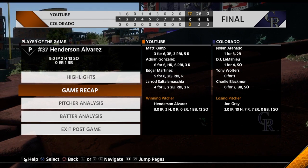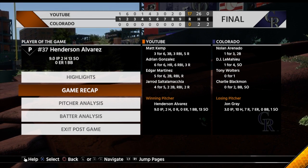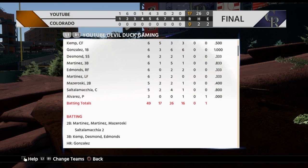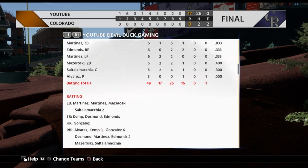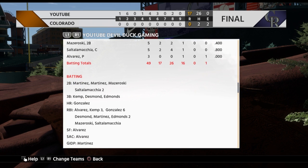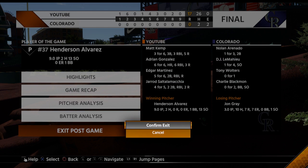As for the hitting stats, we needed nine hits, one double, one triple, one home run, five RBIs, and five runs. Looking at the box score - Adrian Gonzalez went six for six, Edgar Martinez went five for six. We got our doubles, three triples, and A-Gon got the homer. It was just a shellacking - this Conquest squad is for real.